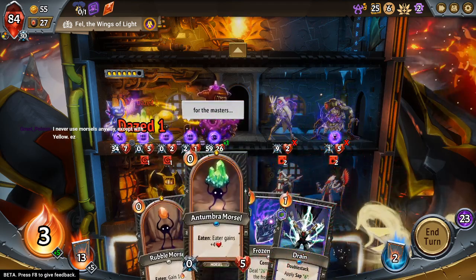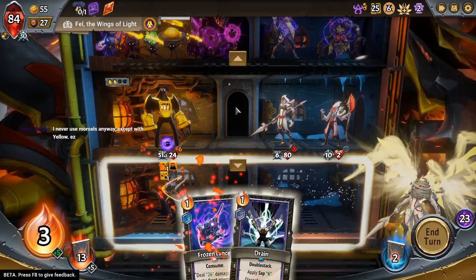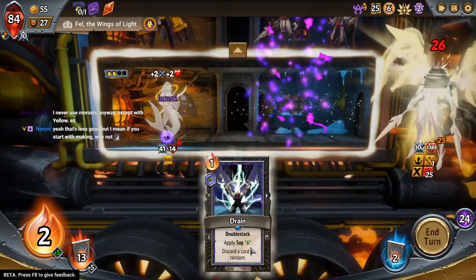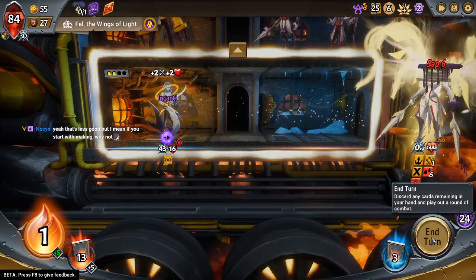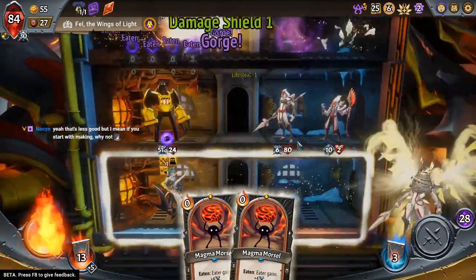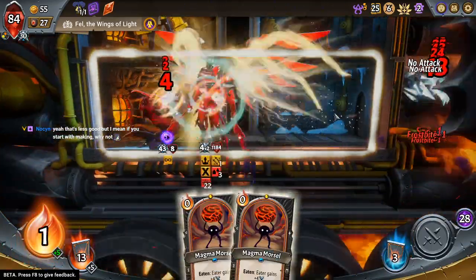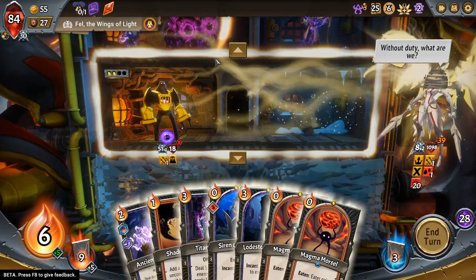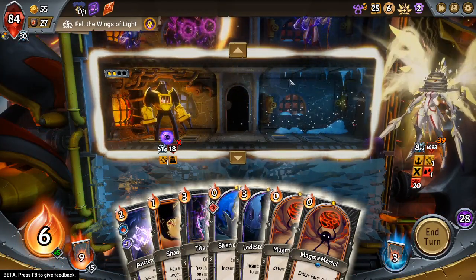287 — good work. Never use morsels anyway, except with yellow. I also never use morsels outside of when I'm playing Umbra — that's an interesting coincidence.